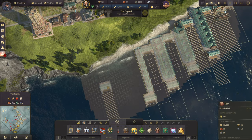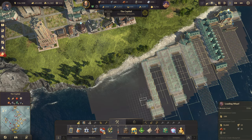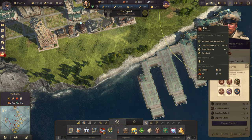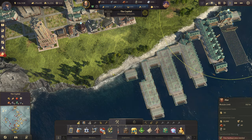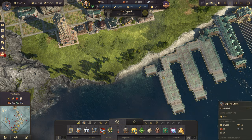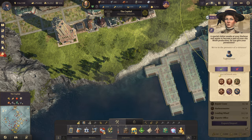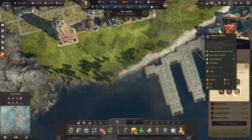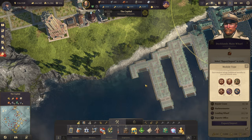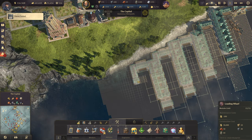Another pier over here. Loading wharfs like usual, another pier over here. Perfect — can we fit in a loading wharf over here? No, that is okay because we have an export office. Alright, what do we have here? Export office — always beside the piers, because they will not take that extra annoying space. Loading wharfs.